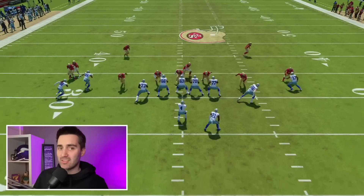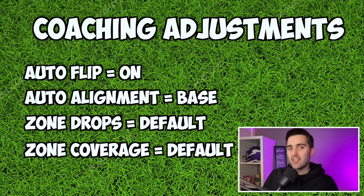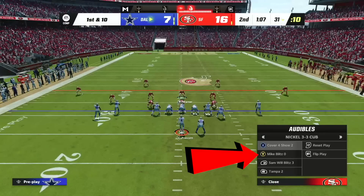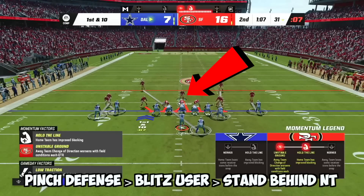The next play we're going to take a look at is Mike Blitz 0. Mike Blitz 0 adds a lot to this scheme because it's a man defense that can still come in free off the edge. For this play, it's only important that our coaching adjustments have auto flip on and our alignment set to base. Once again, when we break the huddle, we'll be audibling from Nickel 3-3 to Mike Blitz 0. We will then pinch our defense, blitz our user, and stand behind the nose tackle.